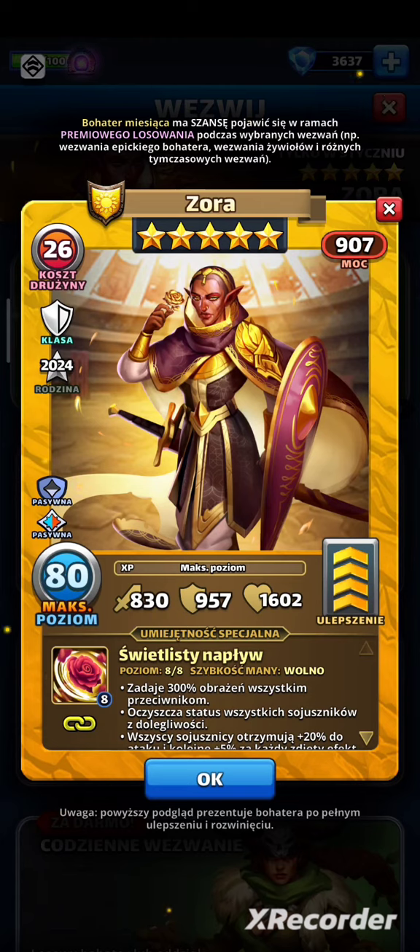Zora ma 830 ataku, 957 obrony i 1602 punkty życia. Siła ataku nie jest zbyt wysoka, natomiast defensywne statystyki są świetne. Jest to postać zadająca obrażenia, więc ja bym ją budował ofensywnie.